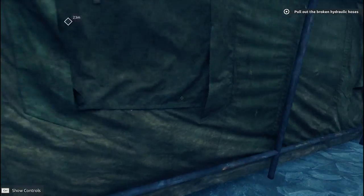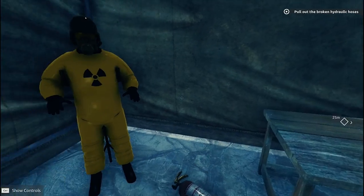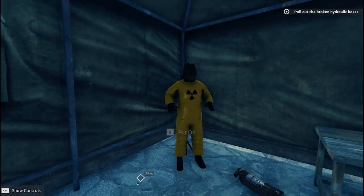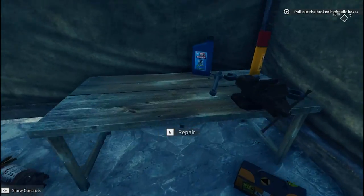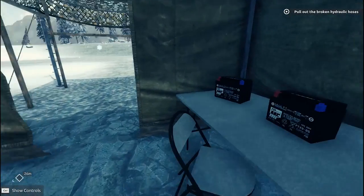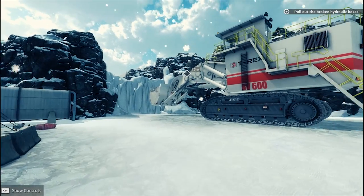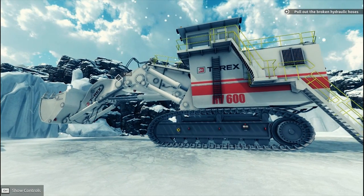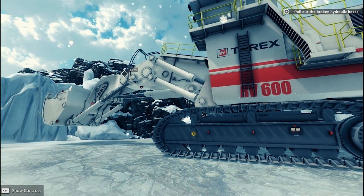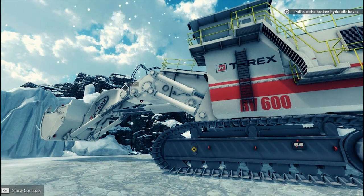Alright, so here we are in Canada. That's just weird looking. How bizarre — it looks like one of those little minion dudes. So we're in a little workshop area, or a tent of some sort. Got some batteries here, I'm betting we're going to need those in a little bit. And there is our hydraulic excavator — the T-Rex, the RV-600. It looks really, really good. They've done a good job with it.